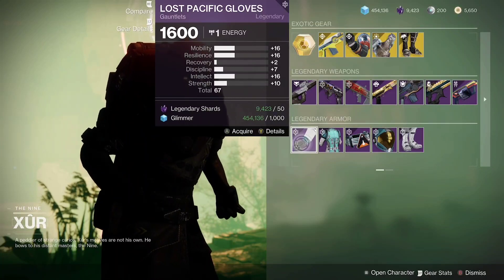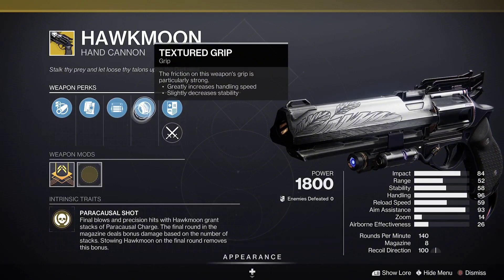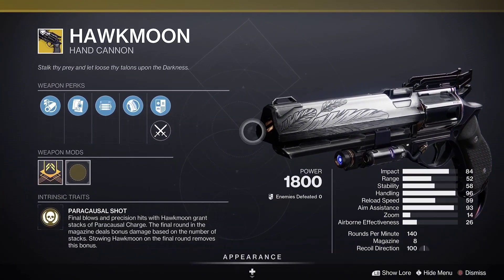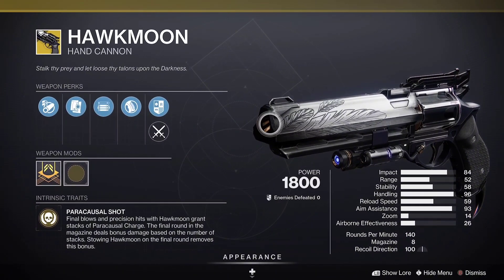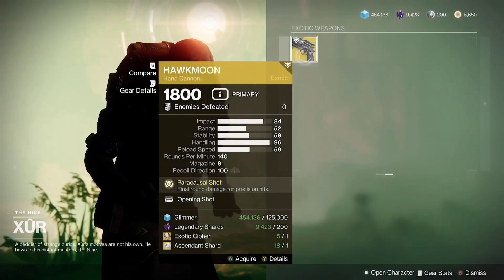Then we have Hawkmoon with Opening Shot — not the craziest, not the best, but if you don't have it be sure to pick it up. Now we're going to move on to our Hunter and check out the armor stats.